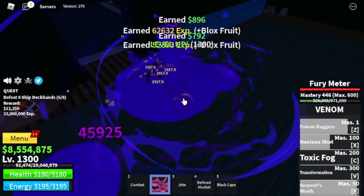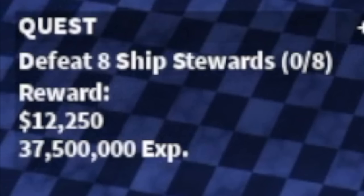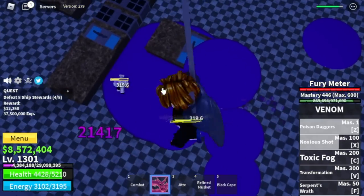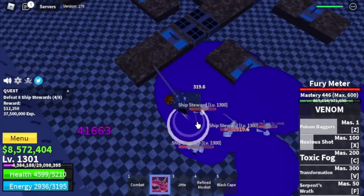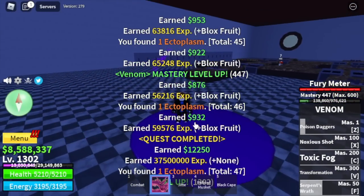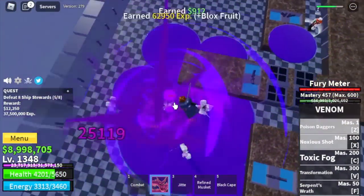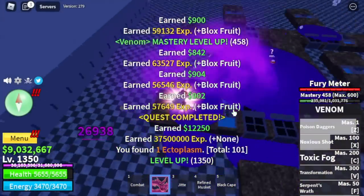At level 1300, the next mob is the Ship Stewards. Same again — lure 4, use your X and Z skill, then finish with the F skill. 50 level ups here. We're going to leave this area at level 1350. Stat check: Melee 655, Defense 1098 — max Blox Fruits.